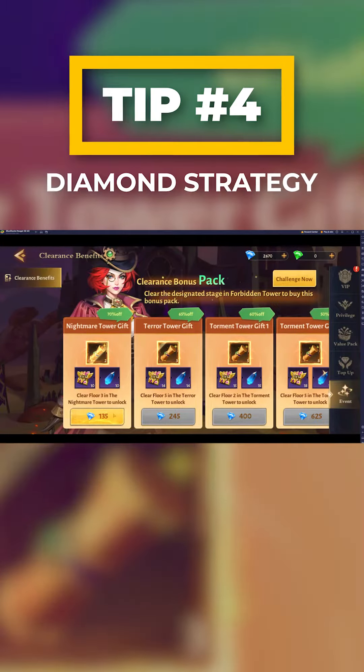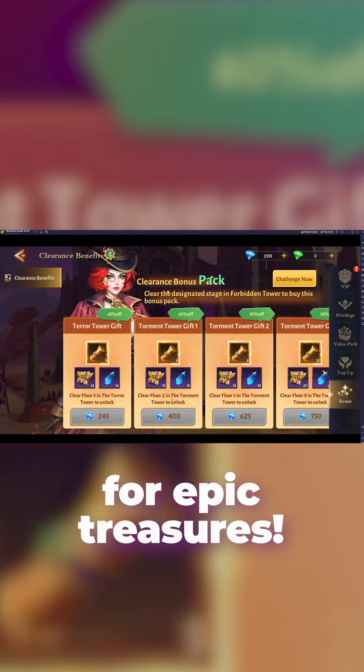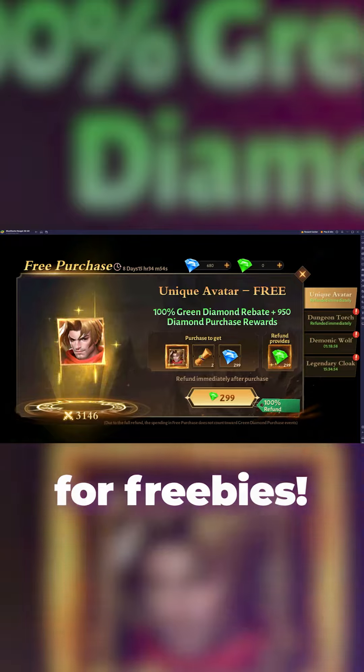Tip number 4: Diamond Strategy. Spend Blue Diamonds for bonus packs for epic treasures, and save Green Diamonds for freebies.